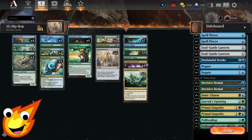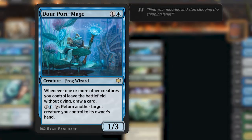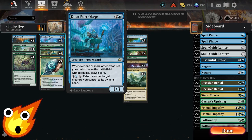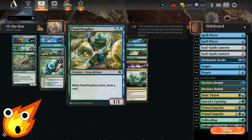With that trample ability, we ensure we can get through damage no matter what chump blockers our opponent tries to throw at us. Going into the two-drop slot, we have Dowerport Mage — a two-mana 1/3 frog wizard. Whenever one or more other creatures you control leave the battlefield without dying, you draw a card. Its secondary ability lets you pay two mana and tap it to return another target creature you control to hand. We also have Pawn Profit — a simple frog that enters and draws us a card — another engine piece to help churn through our deck.